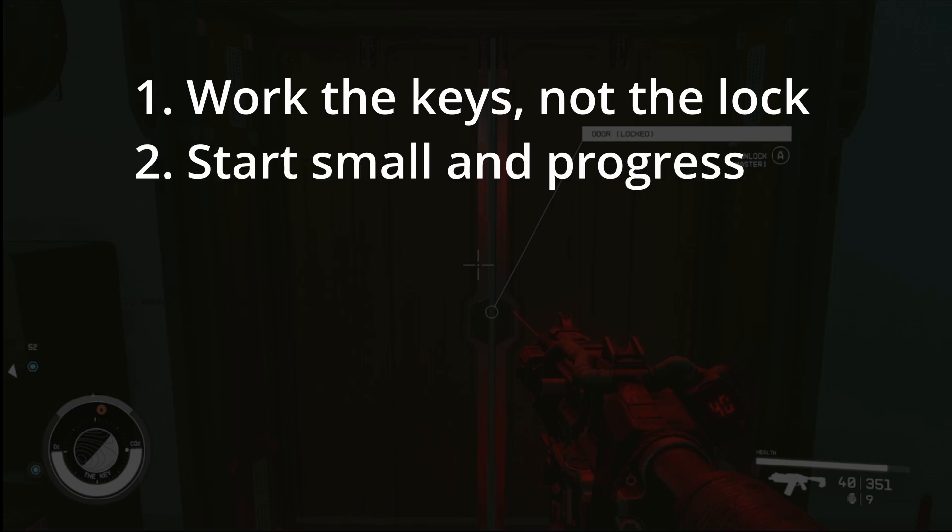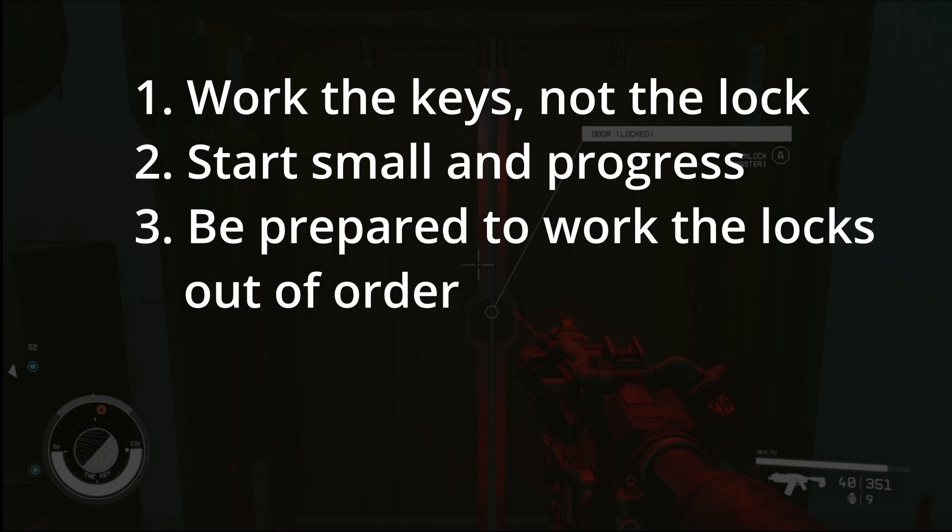Tip number two: start small and then progress. You're going to find the keys that go with one lock and not many locks, or the least number as possible. As many of you've seen, as you hover over the different keys, the locks will highlight blue if they can actually be slotted into that lock. If you can reduce it down to just one, that will be beneficial.